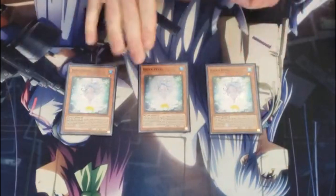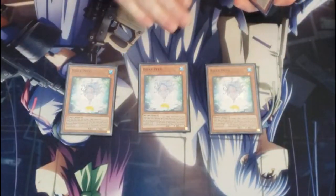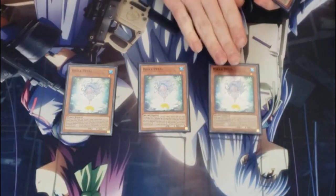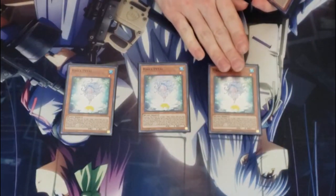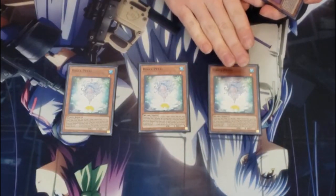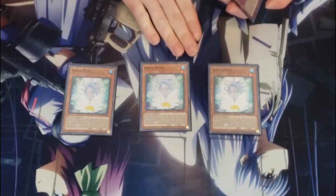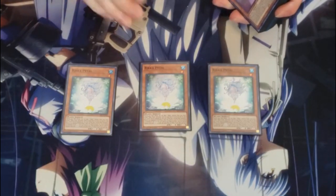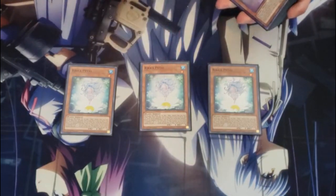Let's start off with the monsters. We got three Rika Petal — this is literally your starter. You want to see this as much as possible. It's got a trigger effect in the end phase where you can special summon it from the graveyard during your opponent's end phase. And then it's got an activated effect during your main phase where you can either foolish a plant monster or a Rika monster, or add it to your hand.